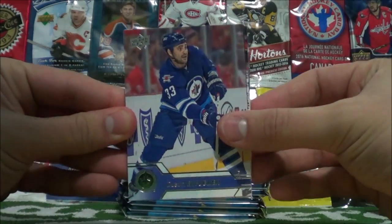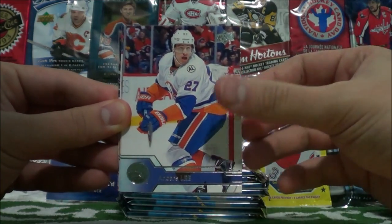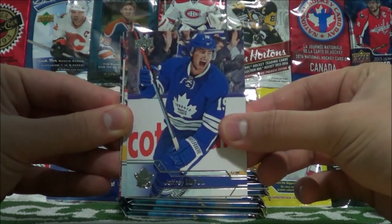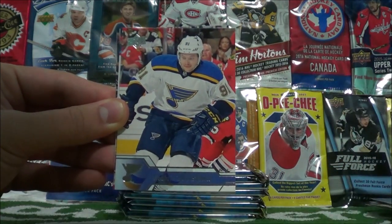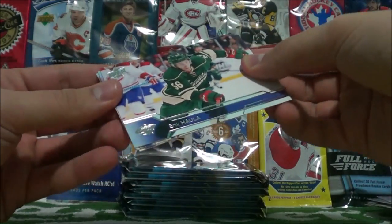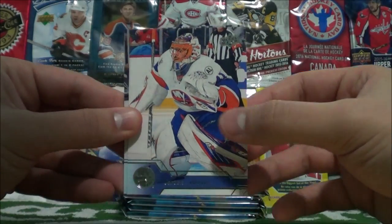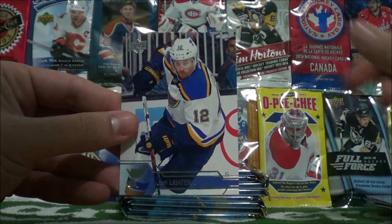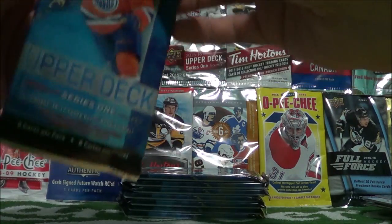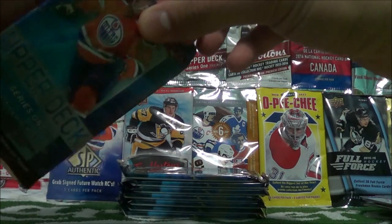Justin Bufflin, Aaron Ekblad, Andrews Lee, Joffrey Lupul, Vladimir Tarasenko, Eric Holla, Yaroslav Halak, and Yori Letera. Man, all base packs make me really, really sad, especially in a tin.